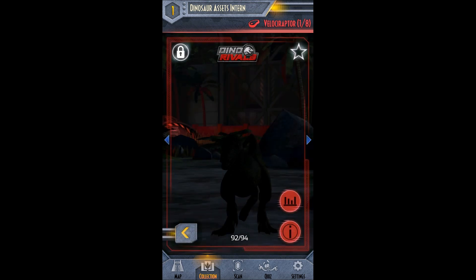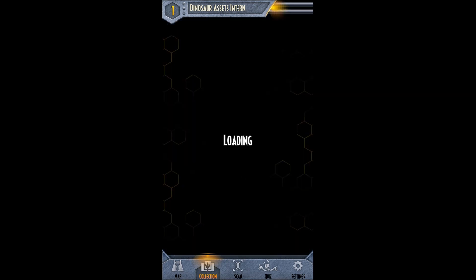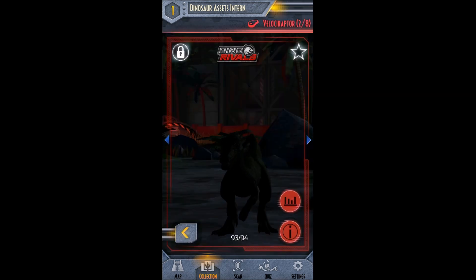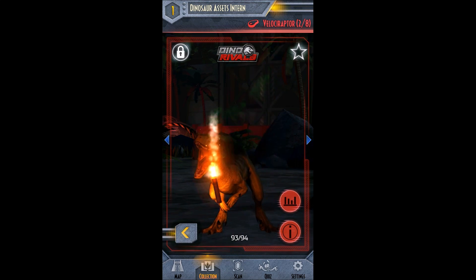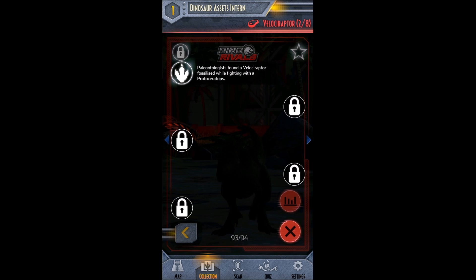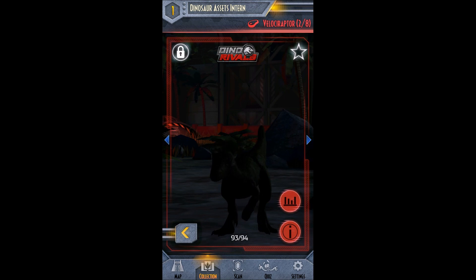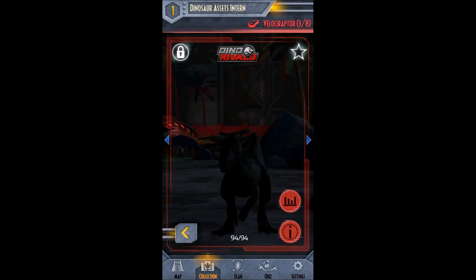That's like a warning, guys. Sorry — too late. I didn't know that. Dino Rivals — here's Velociraptor two of eight. Paleontologists found a Velociraptor fossilized while fighting with a Protoceratops. Wow! They probably fought each other as they sank into the tar pits. Cool.